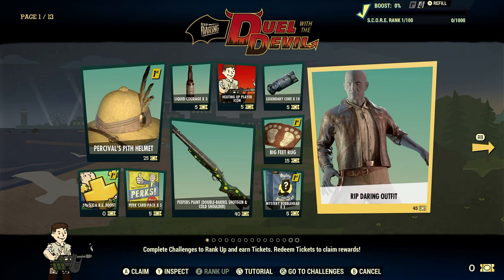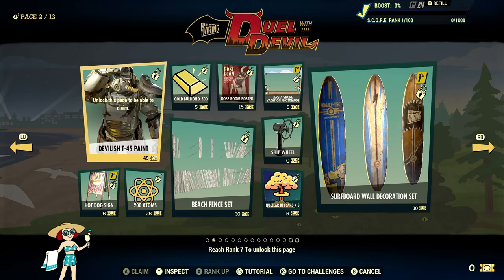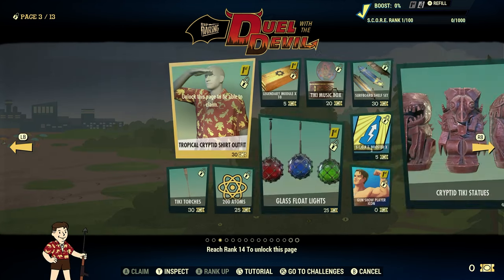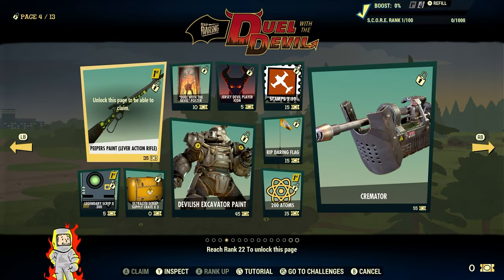One thing I do like is it allows you to go through the pages so you can see if it's worth your while to pay the 1,500 Atoms for the season pass. That's good because some games will have it all fogged out and it's kind of unknown. But at least they're up front and transparent, showing you what you can get for Fallout 1st or the season pass to see if it's worth your while.